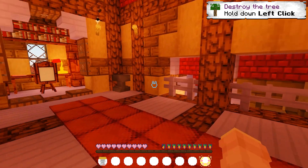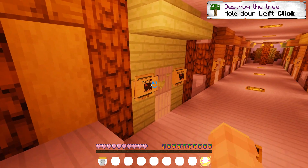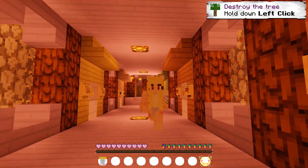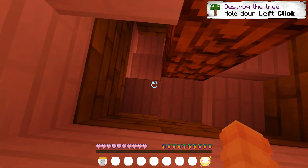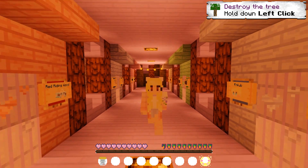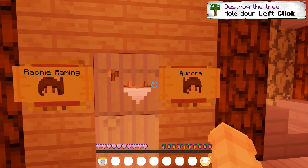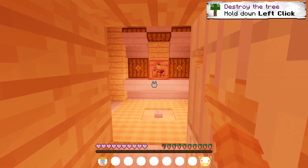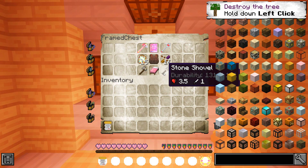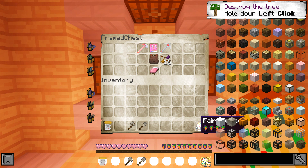We head downstairs and check out the teleportation room. Down through here is the humongous hallway of all the members that are part of Hoodwinked SMP. Since I joined super late, I'm not even on the first floor — I am all the way at the end of this second hallway. Here I am: Aurora, Way to Gaming! This is my little teleportation room, and they left some goodies for me in here.